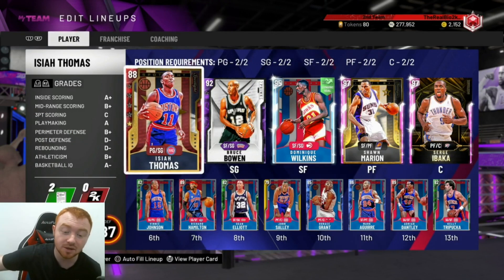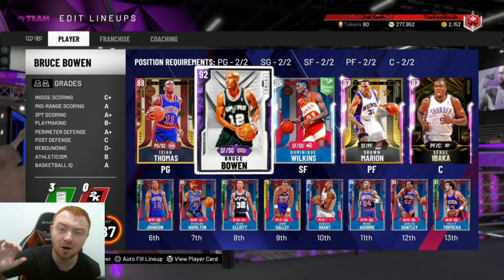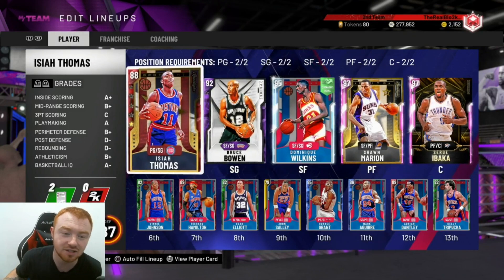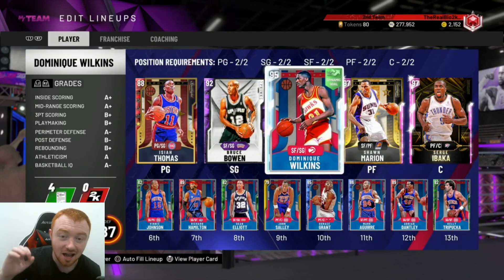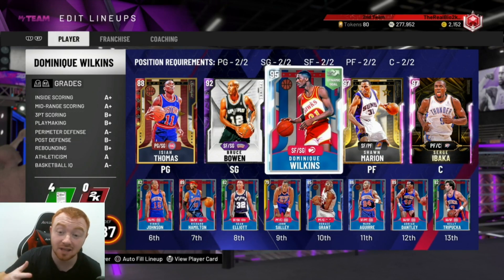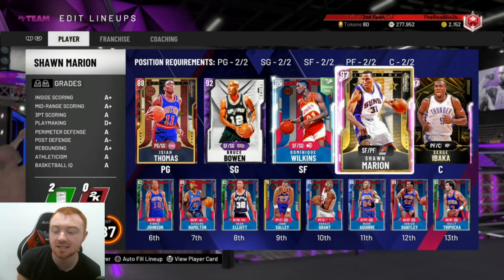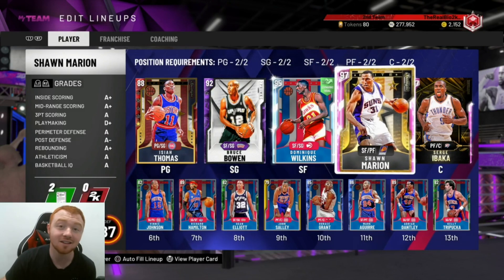This is the team that we were using in the challenge. All you guys need is a team set around defense. You guys need players that can at least shoot the ball with a very good release. I like Bowen, I like Dominique, I like Sean Marion and Ibaka. Isaiah obviously you get from the first challenge as a Sapphire — he's really good, especially with hitting open people. Use players that are good at defense; you're going to want to get out on the break. Players that you can actually green with consistently.